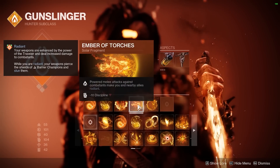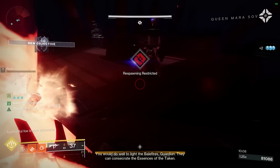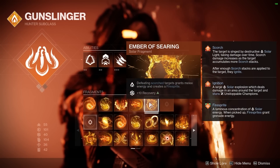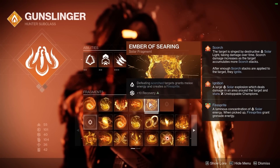Fourth, we'll take Ember of Torches. This makes it so our powered melee attacks will make us Radiant, granting us a weapon damage bonus and making it so we can refund our throwing knife instantly thanks to the Knock'em Down aspect. Our final fragment will be Ember of Searing, where defeating Scorch targets grants melee energy and creates a fire sprite.